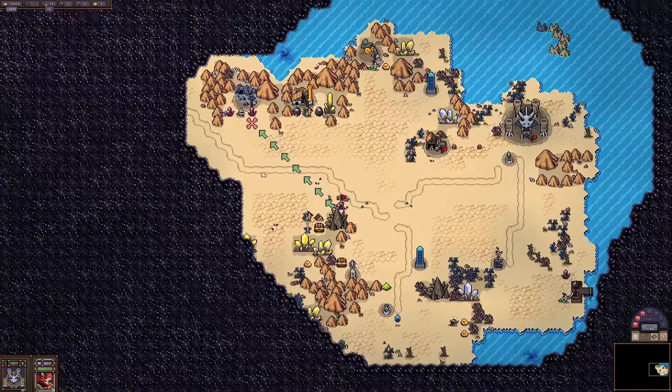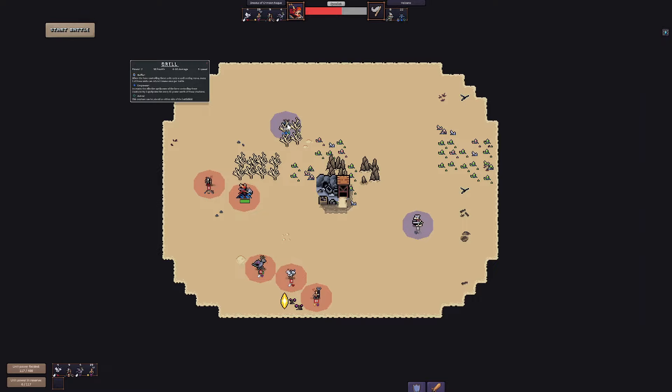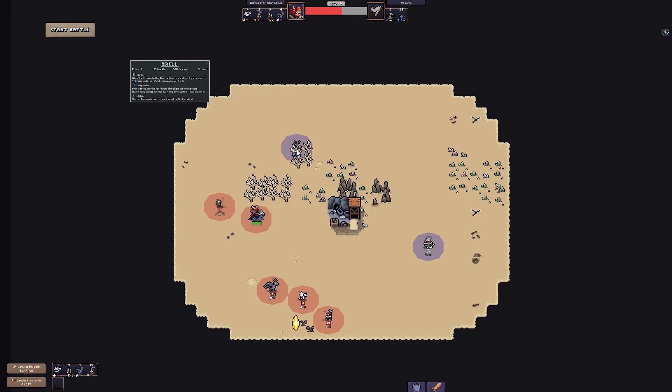For a second I thought it was not recording and I was scared, but no it's recording, it's fine. We're here — what are you doing here? Excuse you, Grell. No power, they empower stuff. Screech — can be placed on either side of the battlefield, I see that. Buffer: when the hero controlling these units casts a spell — no heroes on the field so I don't care.